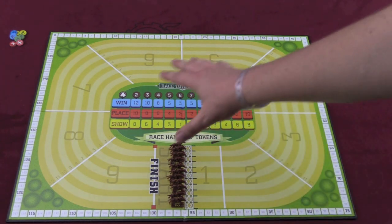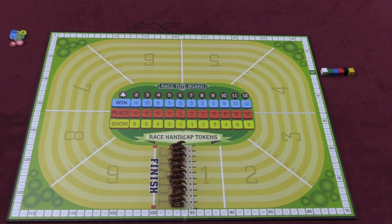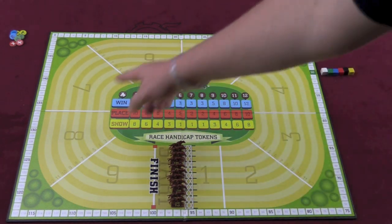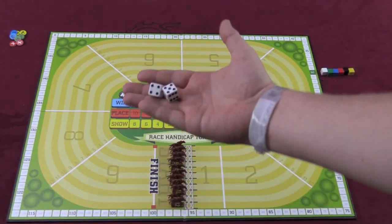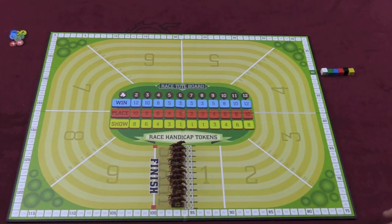The horses are ready to race. This is how the racetrack looks. You'll notice that there are only nine spaces on the racetrack. There are 11 horses here, number 2 to 12 — those are the different combinations that you can roll on two six-sided dice.